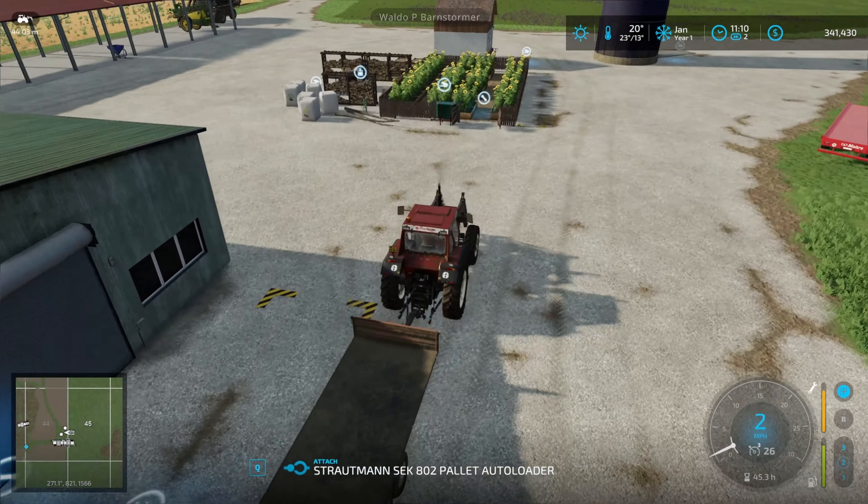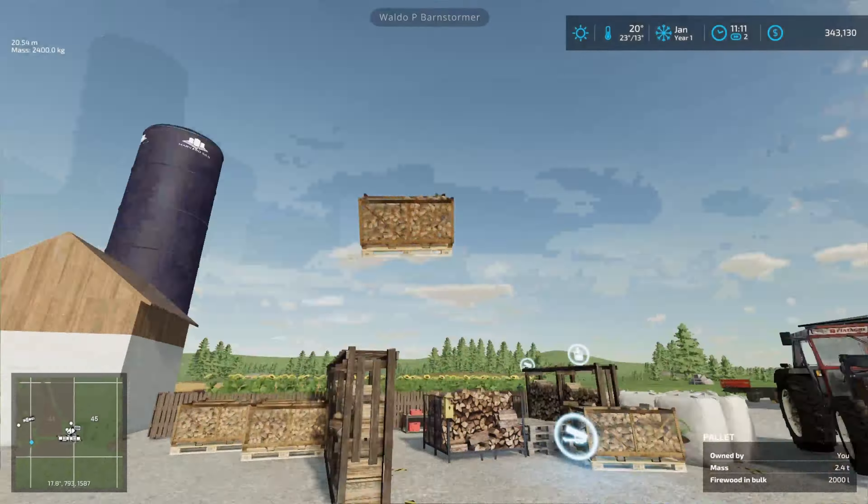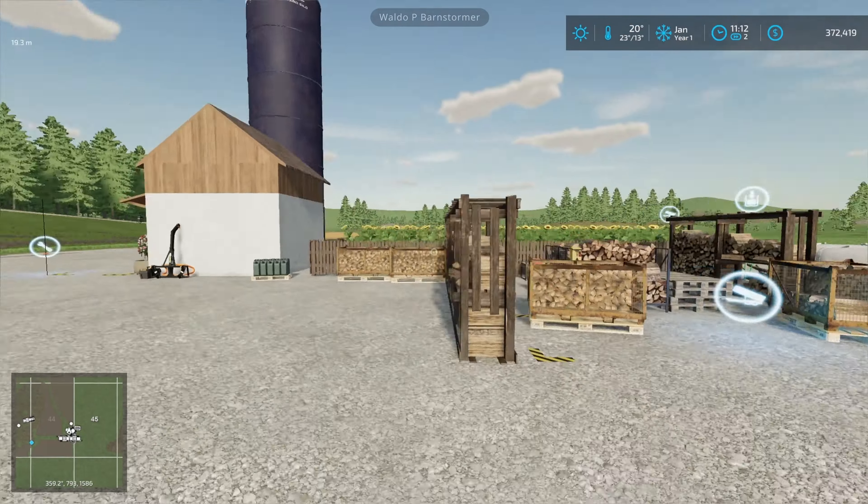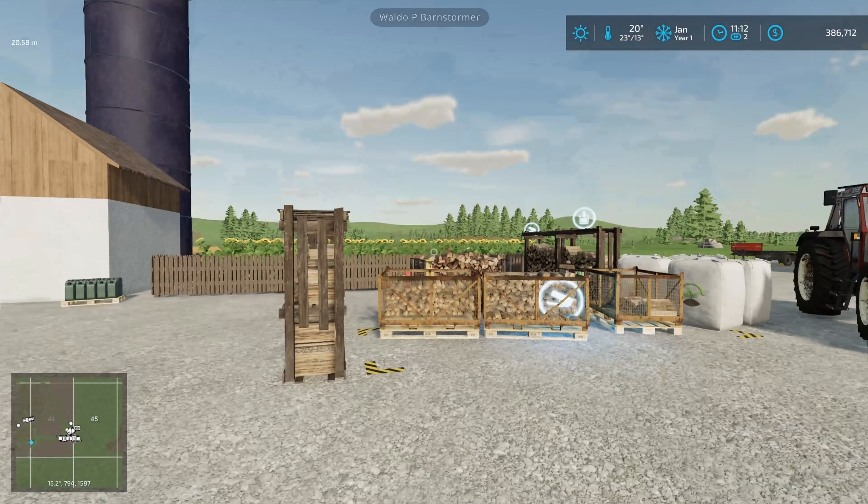Quick look at the bread and cheese — all good to sell today. That's nearly 70,000 pounds in for that. Making a lot of money today — this is a good day. January still has good prices for firewood as well, so we'll get that stuck in with those few pallets brought down.